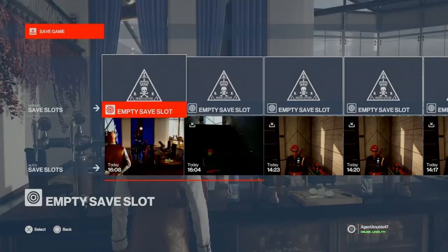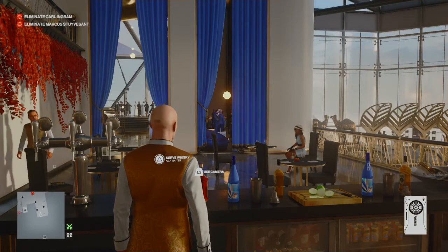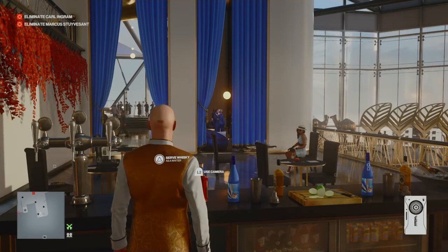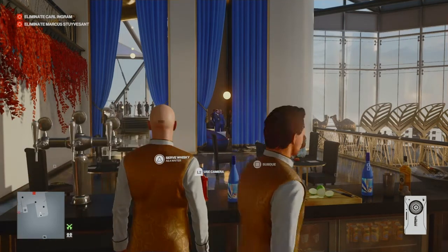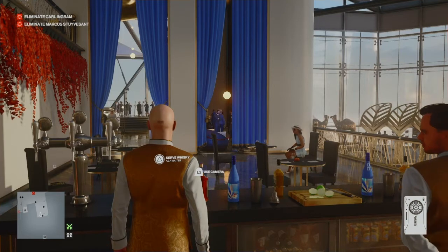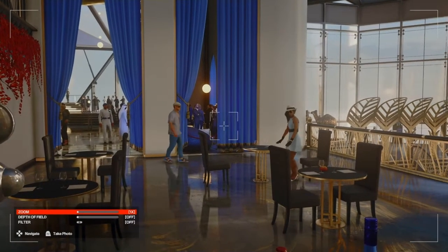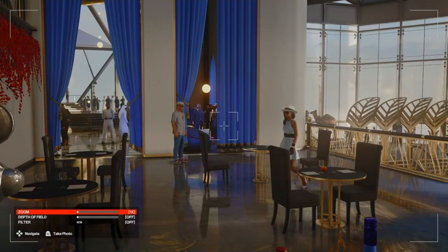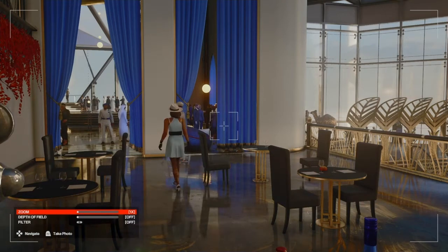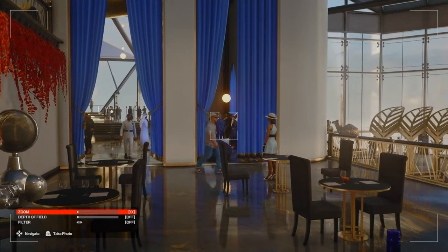Marcus is not very far away, so we're going to stop tending bar, select our camera, and drop a save right here. You only get one opportunity at doing this and there's no direct indicator of when you should be taking your photos, so just in case you miss the opportunity, have a save placed ready. We're going to select our camera and once the two go to meet up, we're going to start snapping photos.